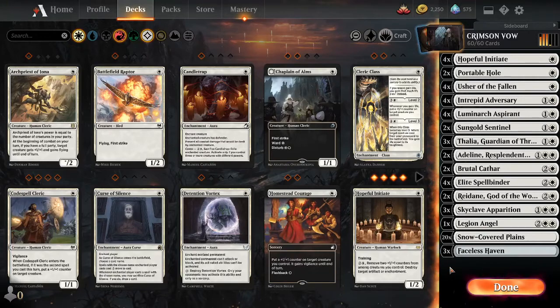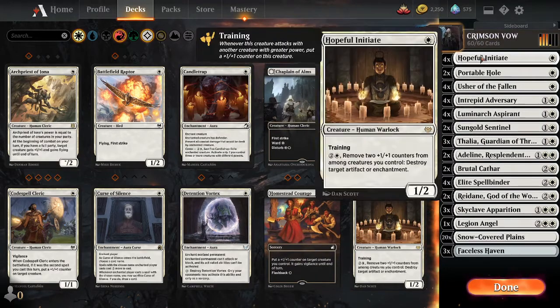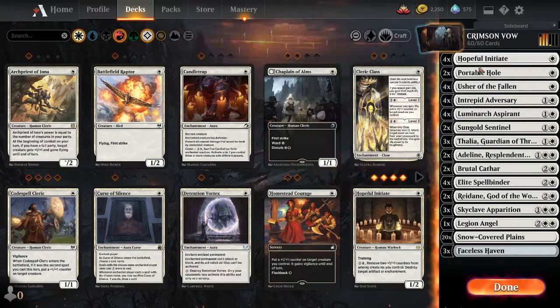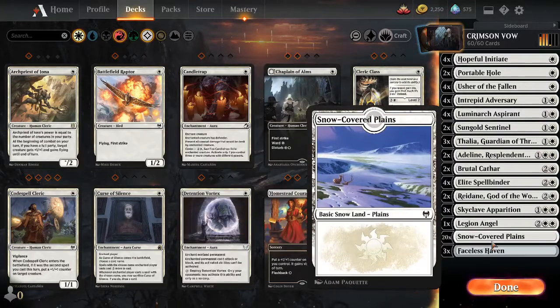Hey everybody, LiamPlays here. Welcome to my guide for the new Mono White deck. The Crimson Vow expansion's just been dropped about a week or two ago now. And this is the deck that I've chosen to climb Legend with. It's the new Mono White version.